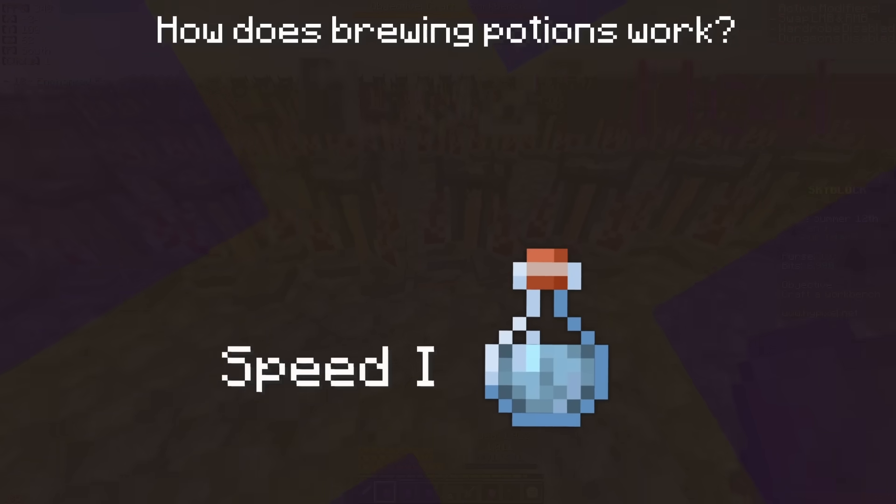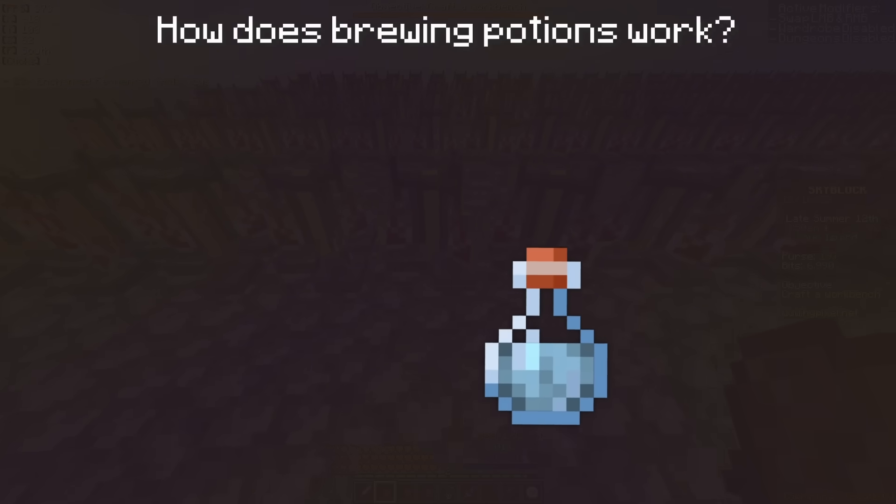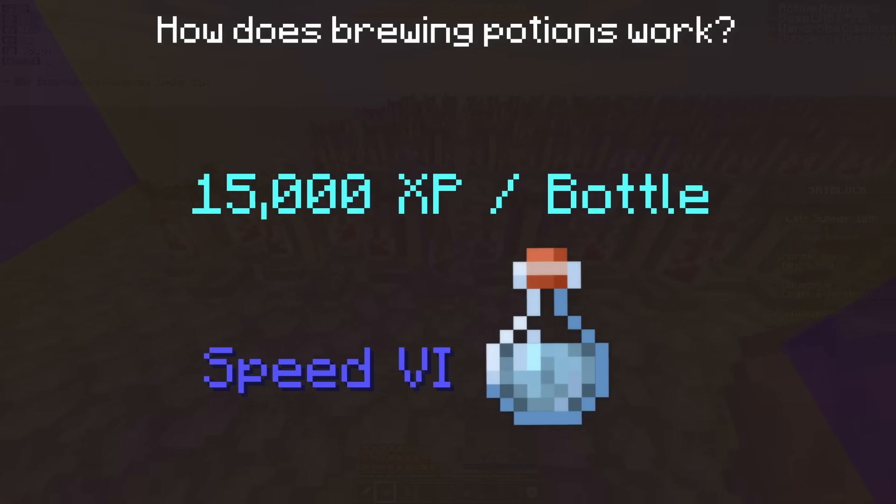This means that if I brew a bunch of level 1 speed potions, it's not going to give me that much XP because I didn't put any expensive ingredients into them, but if I go out and spend a little bit more money to get some level 6 speed potions, this will give me a lot more XP in return because I put some stronger ingredients in the potion.